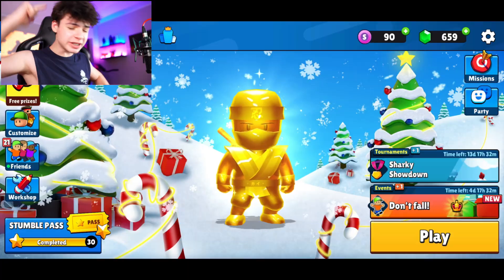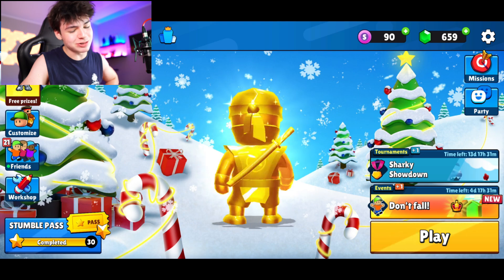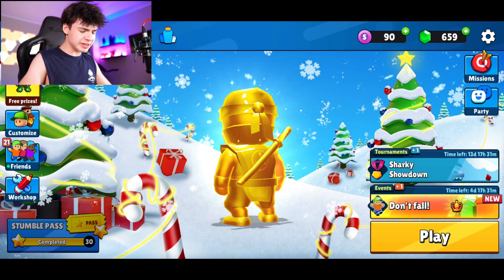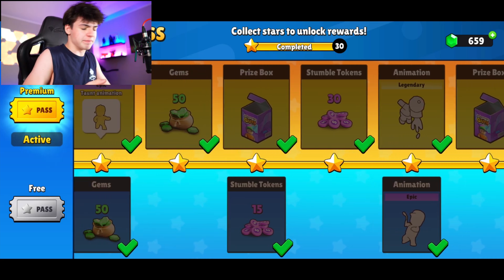The brand new Christmas update in Stumble Guys is finally here featuring a lot of new things. Right here you can see the brand new Christmas background which looks absolutely awesome. There are new game modes to check out, a brand new wheel as well. They didn't change the stumble pass for some reason — it was supposed to release today but keeps getting delayed.